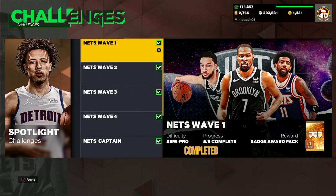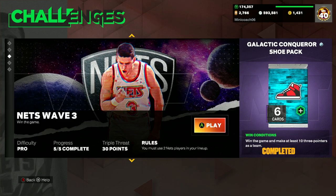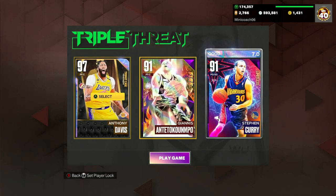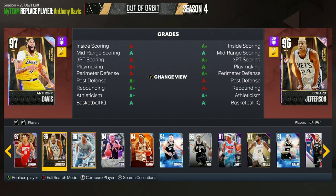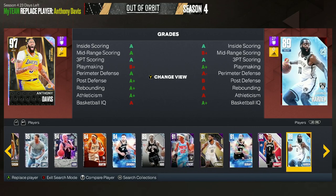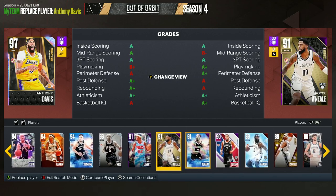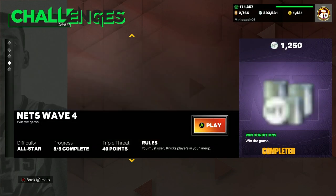For the Nets, wave three is just win the game and make 10 three-pointers as a team using two Nets players — very easy to do. For Nets players who can hit threes: Brook Lopez, Kevin Durant's Amethyst can knock down threes, Karis Levert — there are just so many good options you can find through your collection or on the auction house.